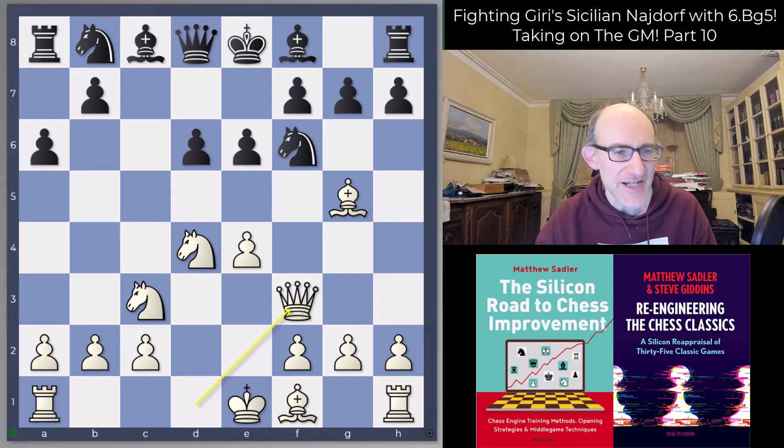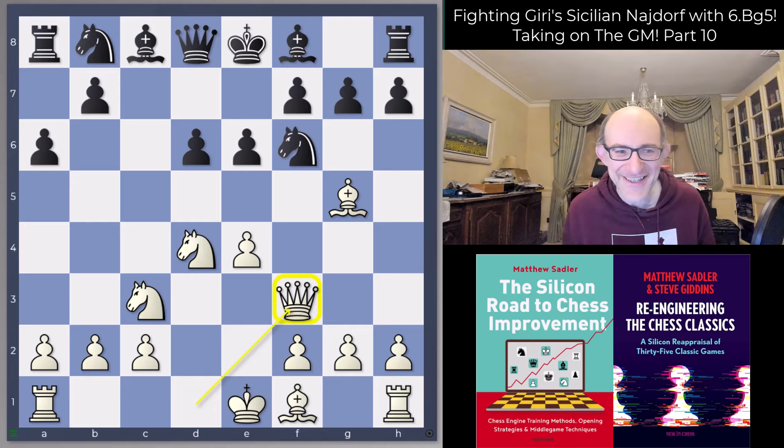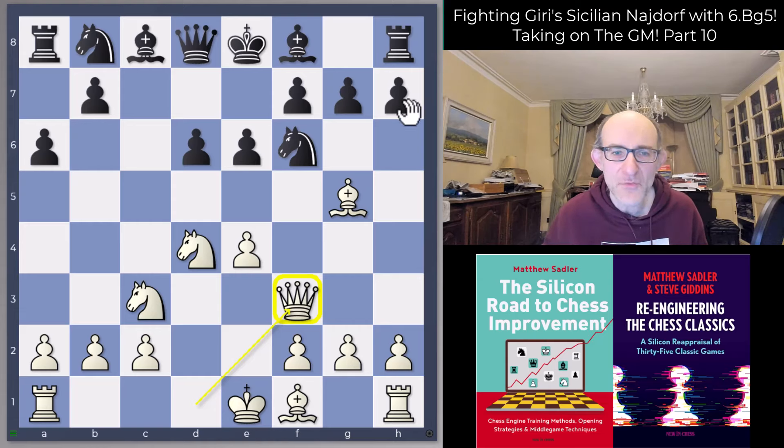Lila is going to come up with some incredible stuff. We've had two videos on the Najdorf already, and Lila suggested the very interesting idea Queen f3 rather than the most common idea f4 in this position. I really liked it because when I came back to chess from a long break almost 10 years back in 2010-11, this was a system I was playing a lot at the time. The idea I had for it - the reason I wanted to play it - was also the idea that Lila comes up with, which is quite pleasing. We'd looked at systems with h6, the top choice in the Hiarcs book, and also a recommendation in the book by Milos Pavlovic on the Sicilian Najdorf.